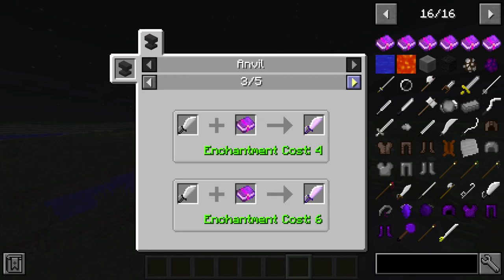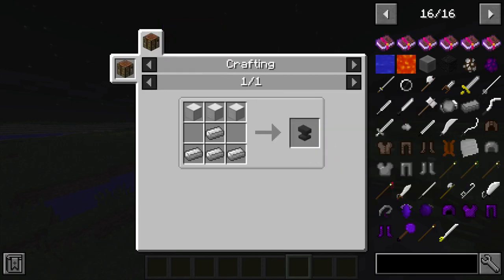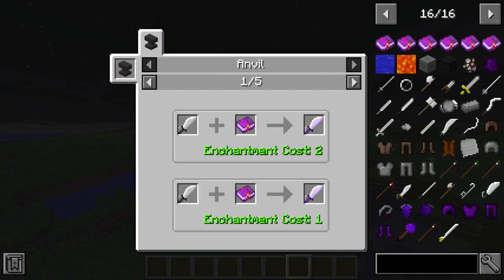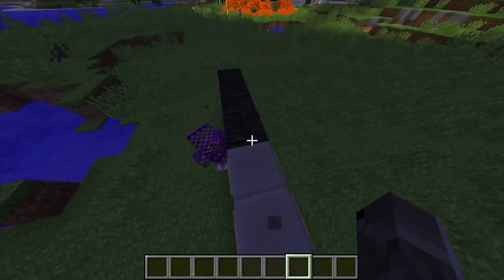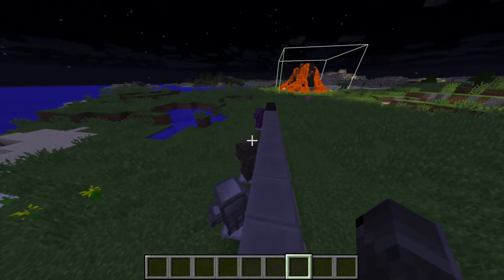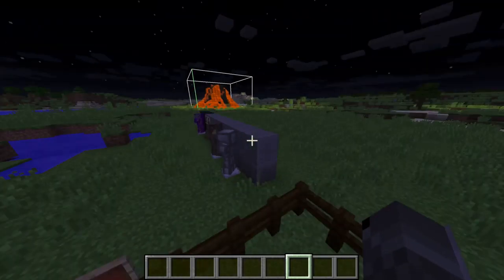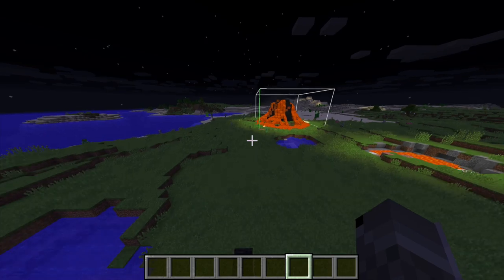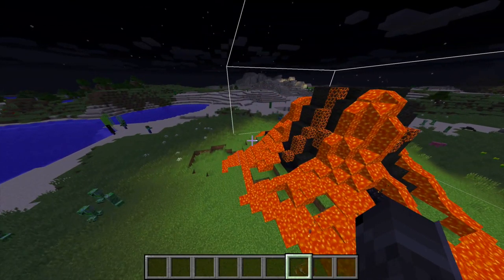Is there no recipe for the butterfly sword? I guess that'll be patched later. Well, that's a bit of an issue. I did not realize there was no crafting recipe for the butterfly sword. That will come in beta 3, I guess. But anyway guys, that is all that is new in the Weapons++ and More mod. There will be a link to the page on MCreator if you want to download this for yourself.